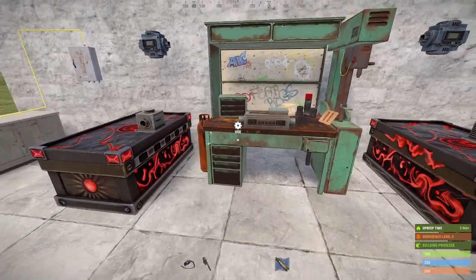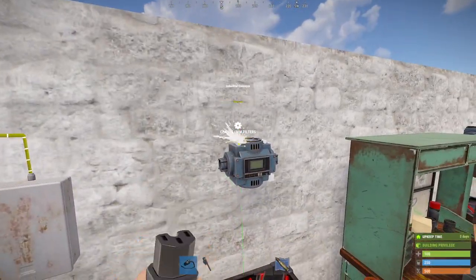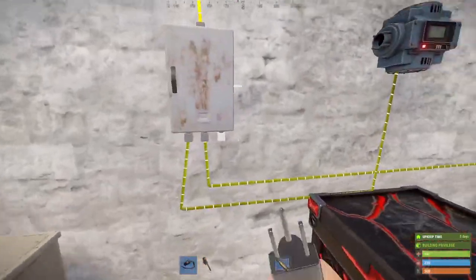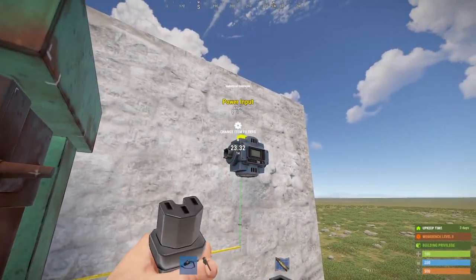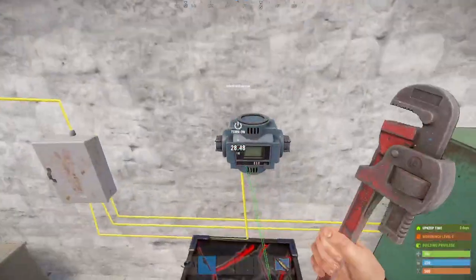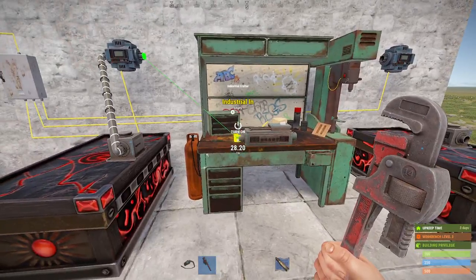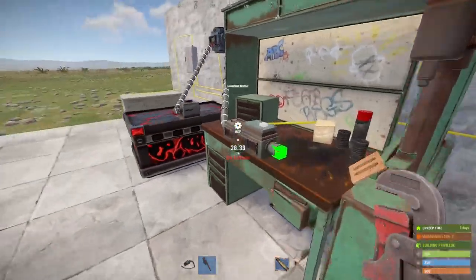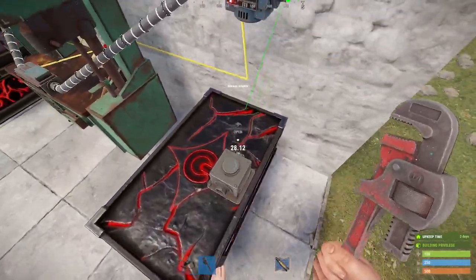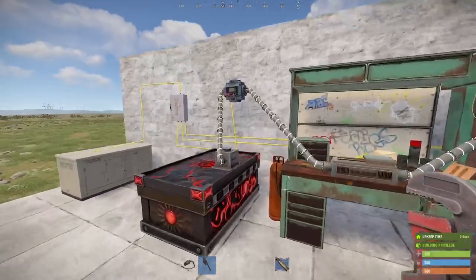Let's get all those set up and wire them up with power. We take the output of our mats box and connect it to the input of the input conveyor. The output of the input conveyor goes to the industrial crafter. Then the output from the industrial crafter goes to the input of the output conveyor, and the output of the output conveyor goes to the input of our ammo box - one continuous chain.